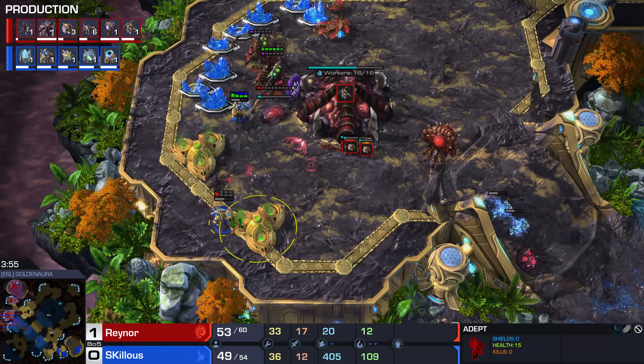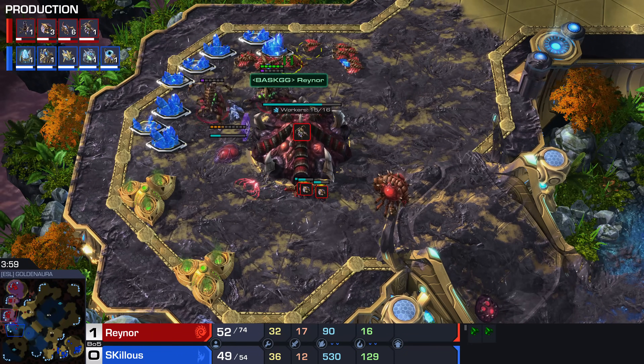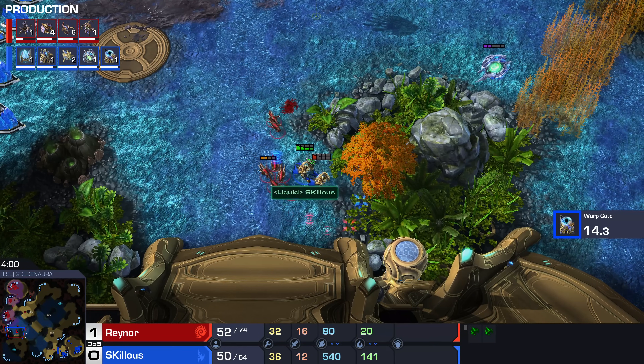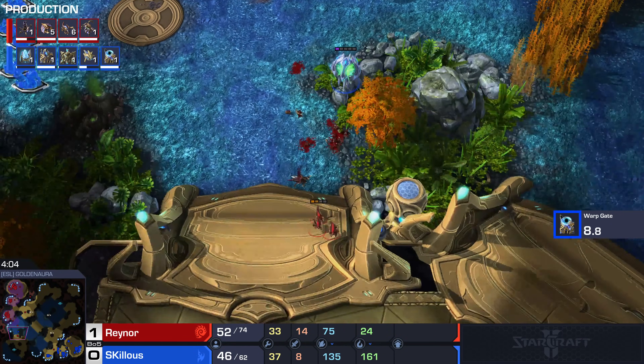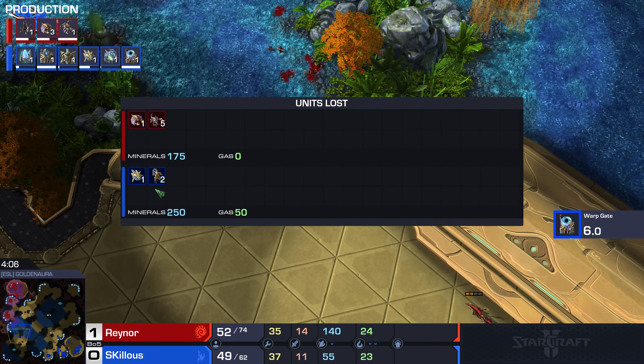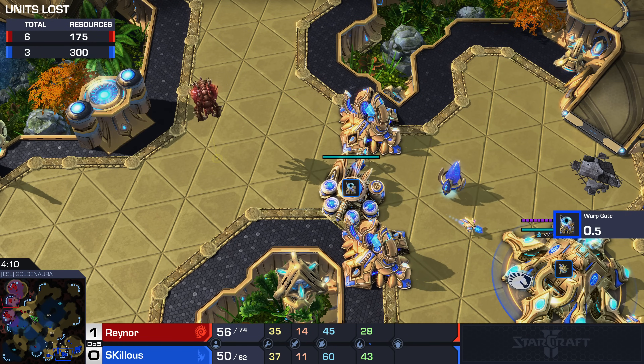Free damage when you're dealing with Reynor's micro involves apparently only one drone kill because he's so quick to react. Great Oracle movement, but worth it for Reynor — he commits because the Adepts were so damaged. He's only lost five Zerglings for two Adepts. How good is that? Fantastic start. The third base has also been delayed about 20 seconds and this is where you can get momentum.